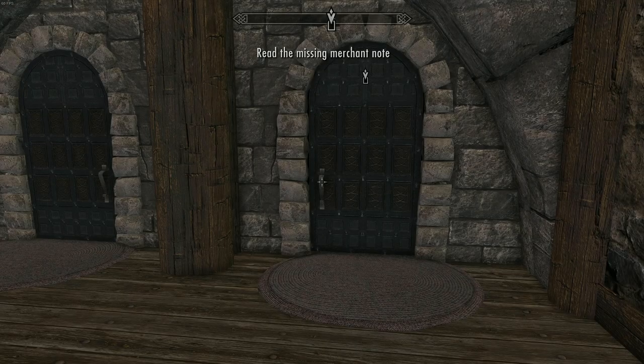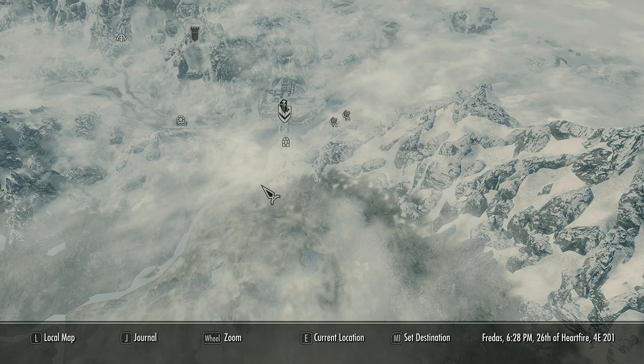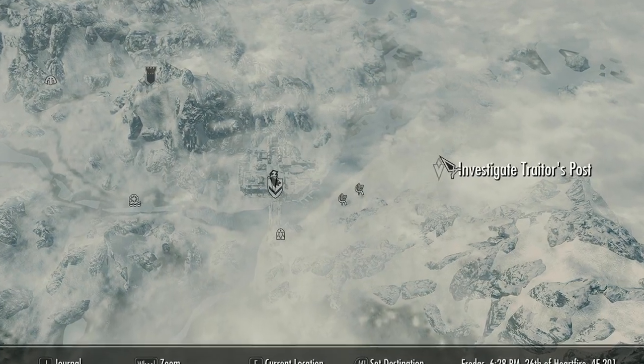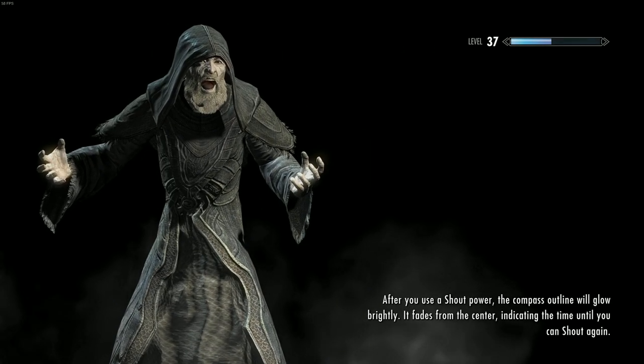Now we're good to go. We have to read the note first, so go into the note 'Missing Merchant' and read it — it says investigate trader's post. The trader's post is going to be right here on the map at Holly Frost Farm, so we're going to head over there.